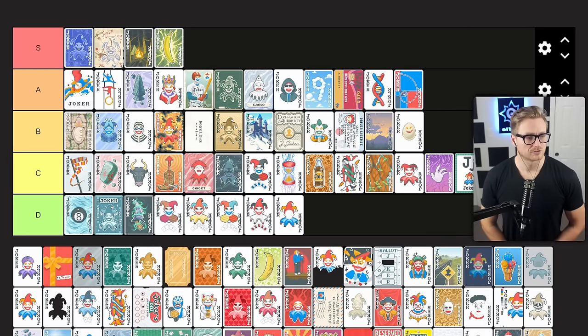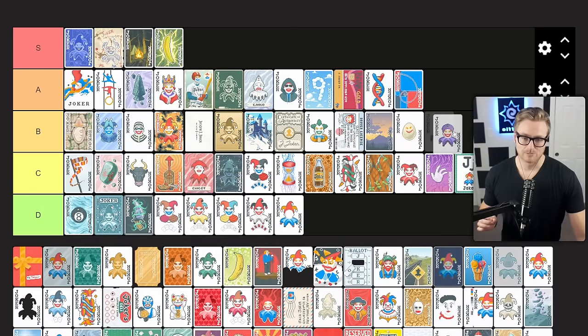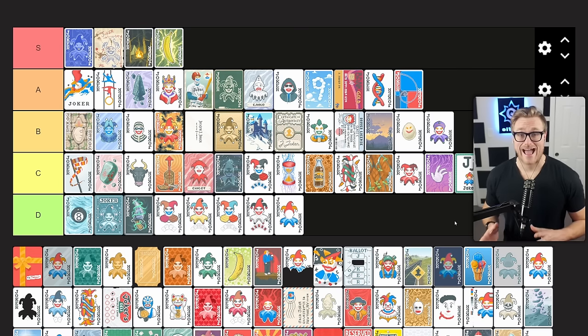Fortune Teller gives you plus one mult per tarot card used in the run. This is great flat scaling for your flat mult option if you can get it early. Because of the expensive nature of packs due to higher stakes, this can be an expensive option and has dropped down a little bit in higher stake runs. Still, there are a lot of cards that generate tarot cards for you — tarot cards are high value — and you can still get this up nicely. It doesn't require you to have it in hand when playing those tarot cards, so you can pick it up later and it'll still be good. B tier joker.